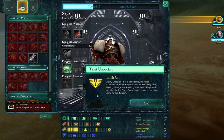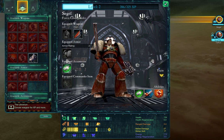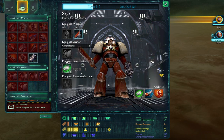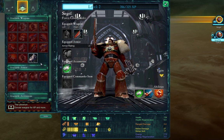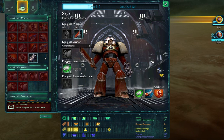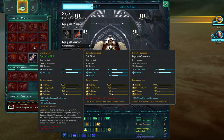Ability unlocked. For a limited time, the Force Commander performs a special attack with every blow dealing damage and knocking enemies to the ground. Additionally, the Force Commander cannot be knocked down for the duration. That's going to make him super tanky, and the idea is to charge in, then Battle Cry and just start throwing people around — kind of like beating an orc with another orc. All this gear over here that they've preemptively given you is level locked, and it was given to kind of get you set up, because once the game starts going, it's very RNG, dungeon crawly, and it randomly generates gear for you.